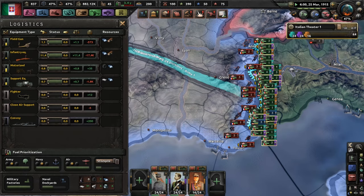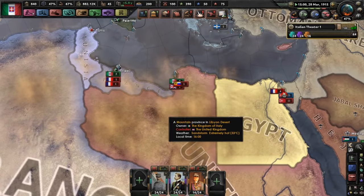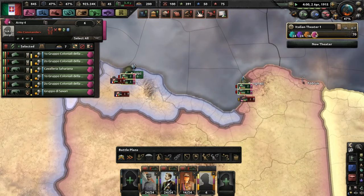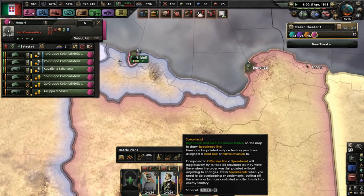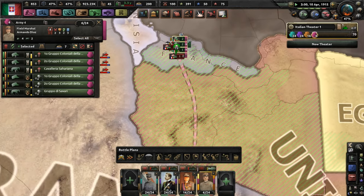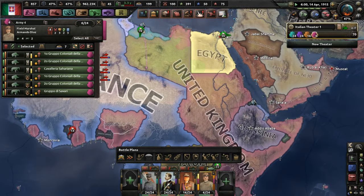I didn't even realize that I had troops over here. If I had realized this a little bit sooner, I might have been able to actually do something here, but it's highly unlikely at this point. Maybe we can fight back a little bit, push their lands, maybe push in Africa — get a little bit of a push.